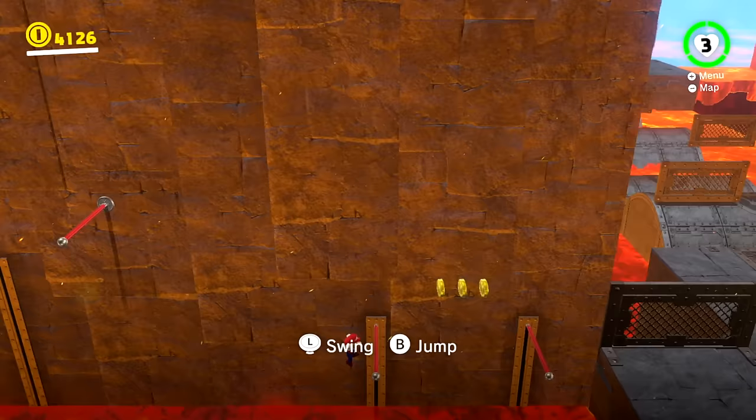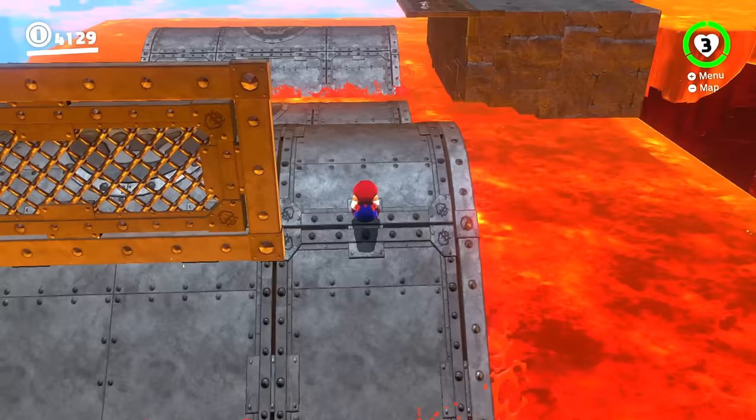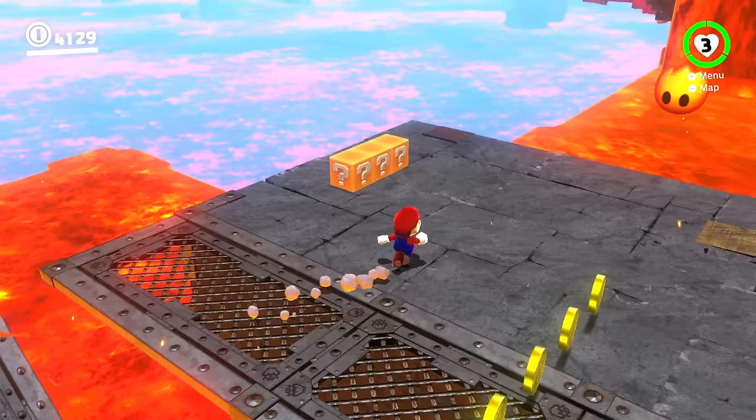For this first section all we have is wall jumps and then this little pole swinging section. This is all pretty easy and I imagine you've gotten past this part before if you've been playing this for a bit. As for this part I like to do long jumps. Once we get over here I like to go to the right side and once you get pretty close to the platform I do a little Cappy throw and bounce off.